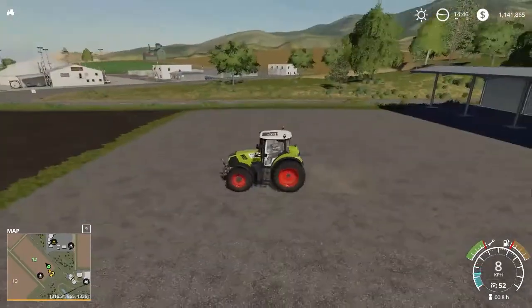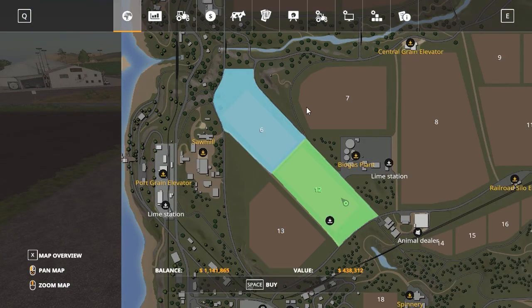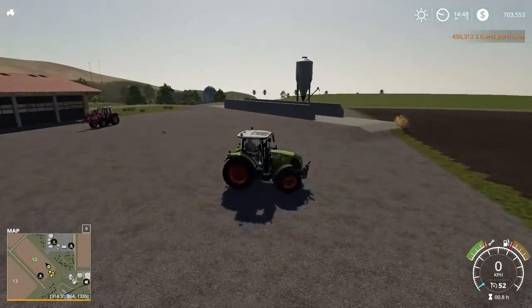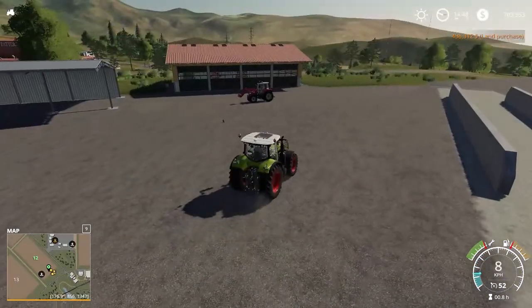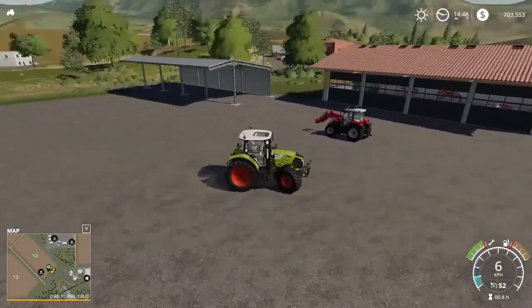Someone did ask me to get field number six, so I will get field number six. What they want me to do is forestry on that field, so I'm gonna buy that. I need to get forestry equipment — I don't know how much that's gonna cost, but we have the tractors and we don't need any more tractors.